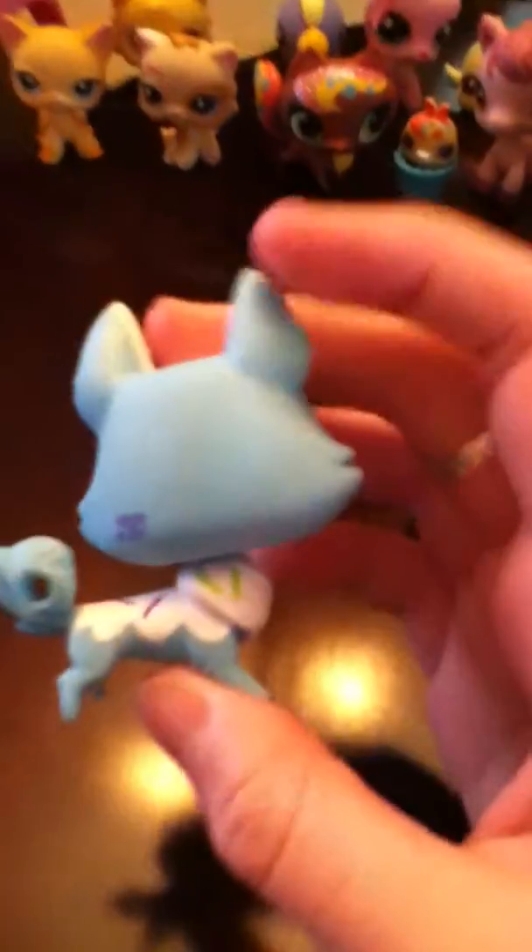This is one of my favorites — this is Zara, my husky. She's one of the new kinds. My sister got her for me when she went with my grandma for our birthday. Zara came with a little sled that hooks onto her tail. There's also this little pet ball that I named Kalima, even though I don't really play with it — I just thought it needed a name.